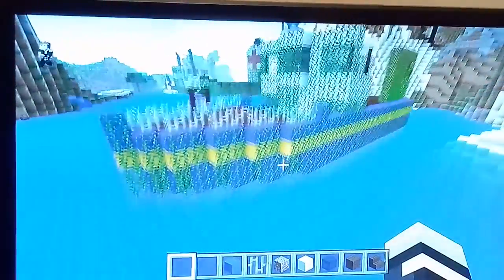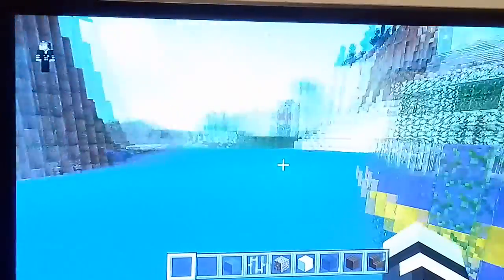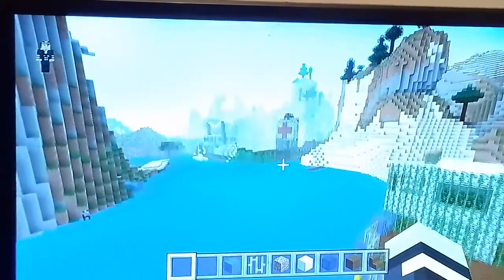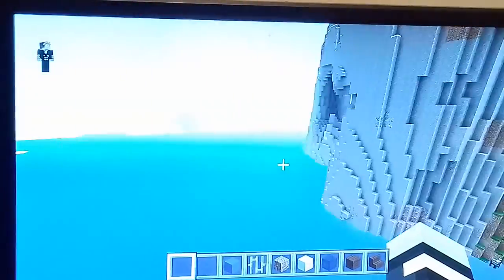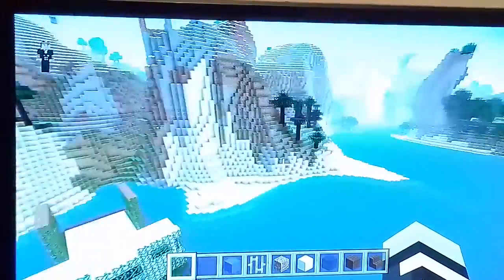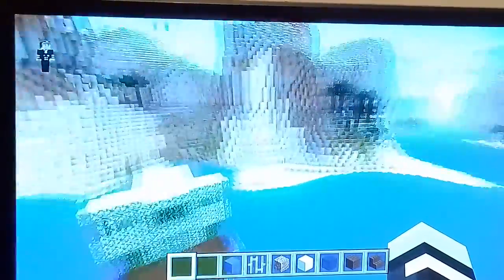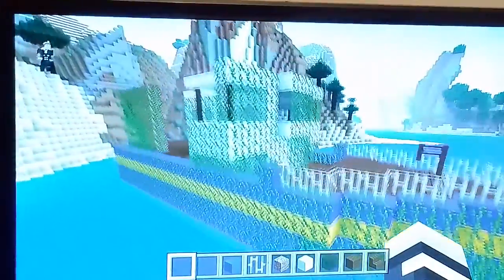So this part here is a very abandoned ship site area. It's like the triangle where ships and planes disappear. For example, this one here — this one disappeared, it appeared here.